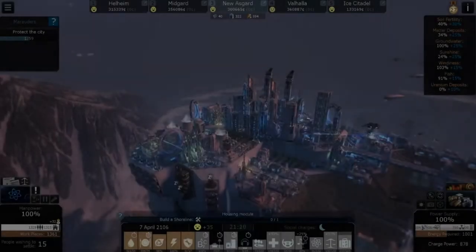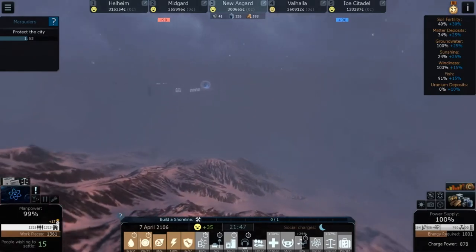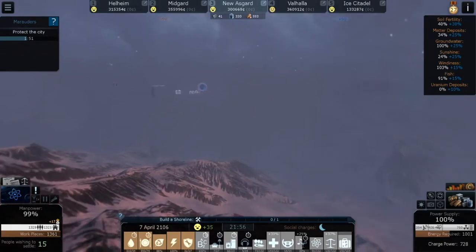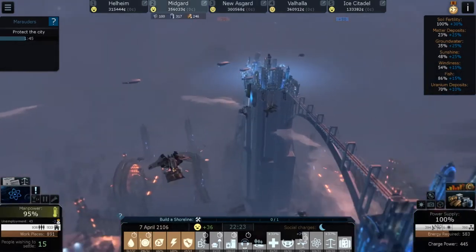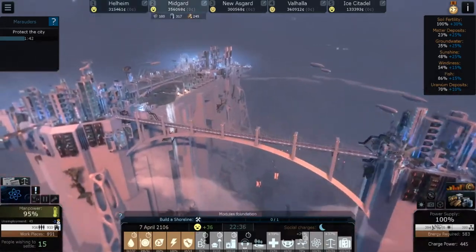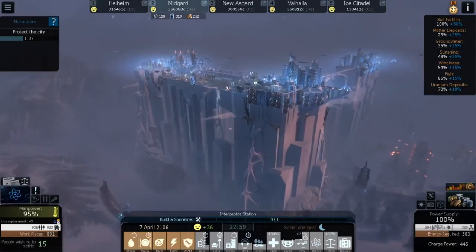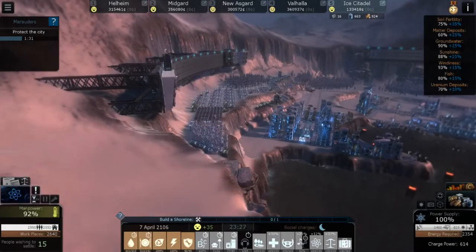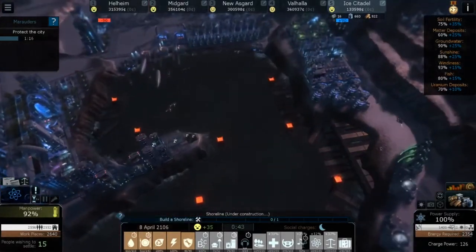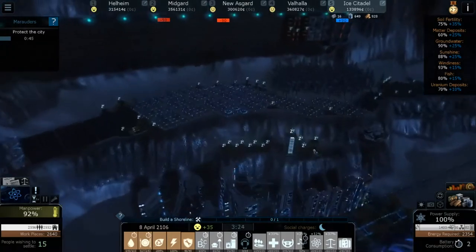I don't think any of the other cities are taking hits — I think Valhalla is safe because it's the space station. That was pretty epic and pretty fun! Let's go ahead and speed up. We didn't lose anything — that was pretty cool. We did get our defenses built for the most part. We have our on-the-wall shield generator now, and next to it I wanted to put some wind turbines too.